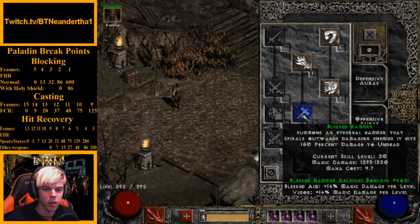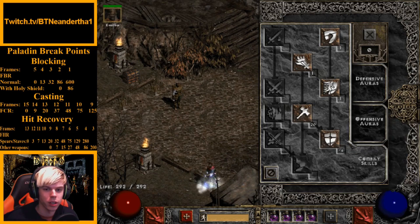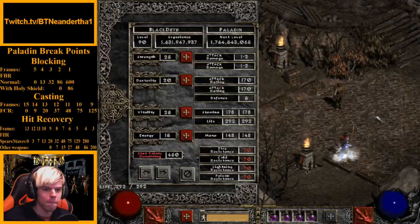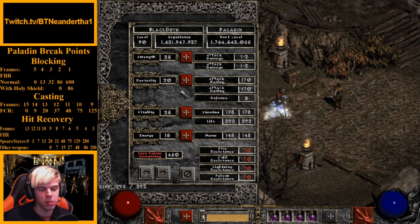Put 20 into Concentration — that's your main aura you'll be using throughout your Hammerdin play. Then the rest of your points go into Holy Shield. So the full skill layout is: 20 Vigor, 20 Blessed Aim, 20 Concentration, 20 Blessed Hammer, and the rest into Holy Shield. You max out around level 96.